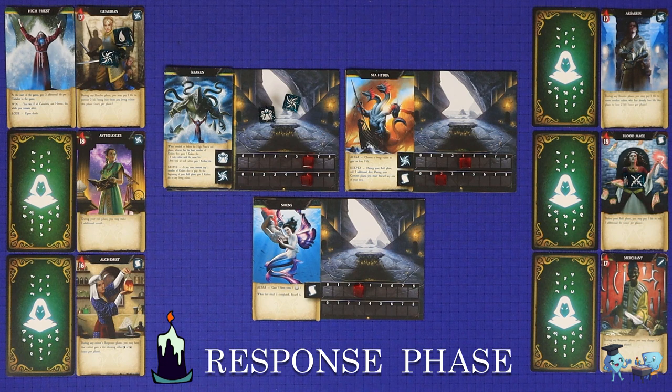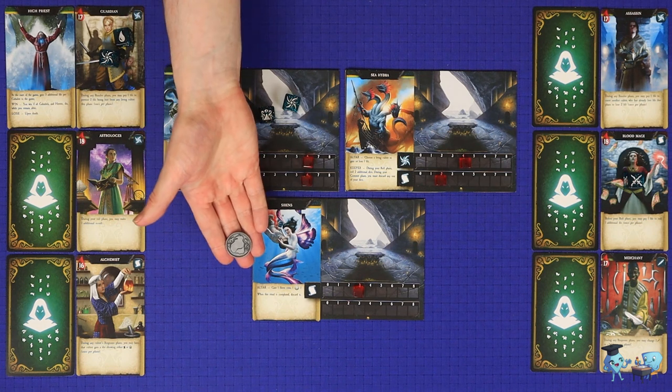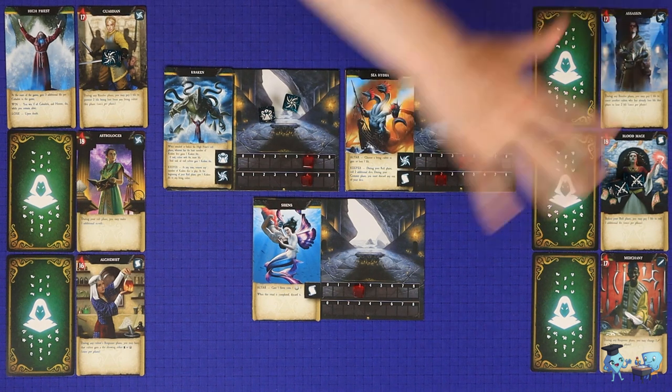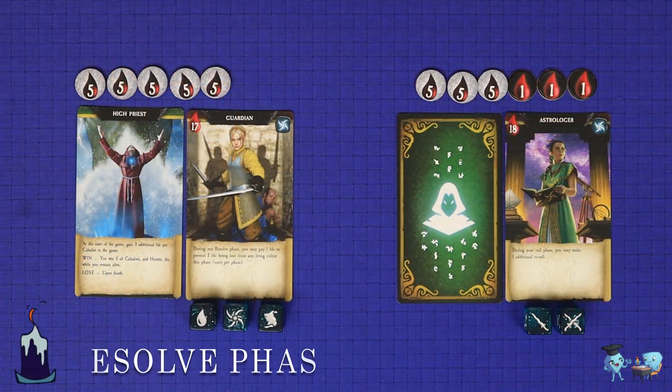Next is the response phase, and this is an opportunity for all players at the table to play any response phase actions they wish to play. This could be effects from character cards, from spending siren coins, and so on. There is no turn order — players simply take any actions they wish to take. Some response phase effects result in changing the face currently showing on a die; when this happens, the active player is given a once-off opportunity to recommit that die to another place. Similarly, if the active player gains a new die as a result of a response effect, then it must be committed immediately. The phase ends once nobody wishes to play any response effects anymore.